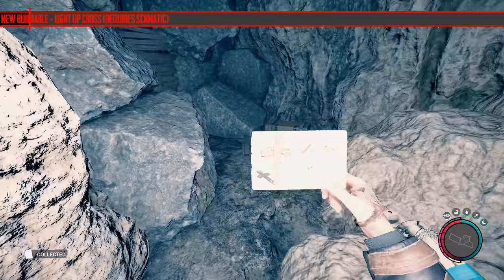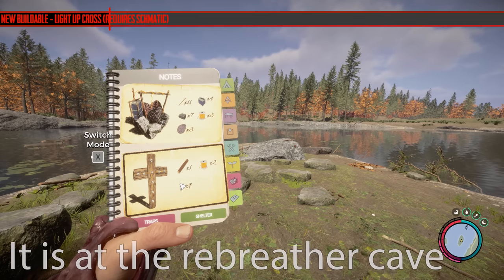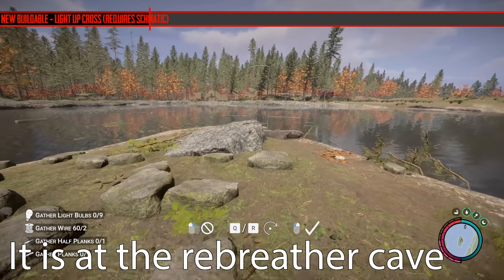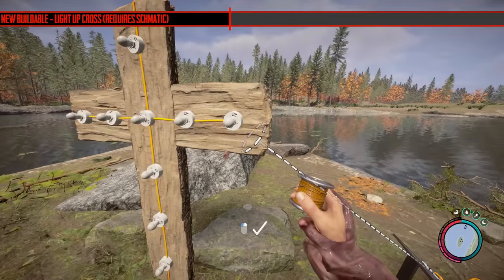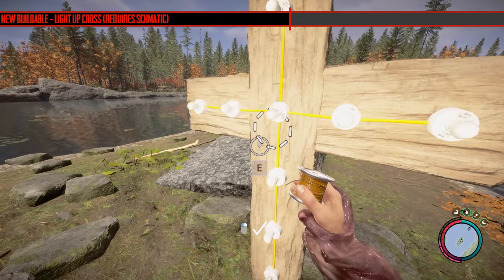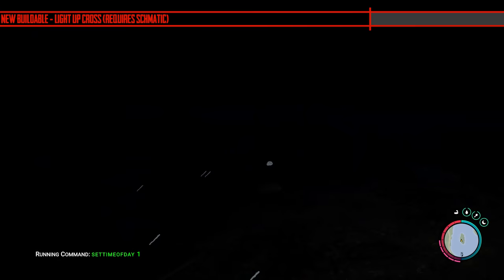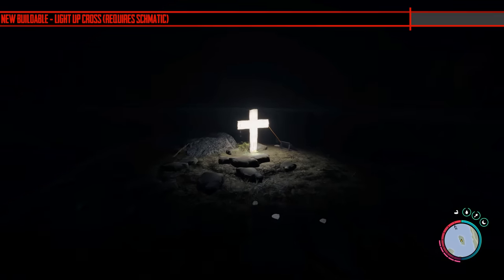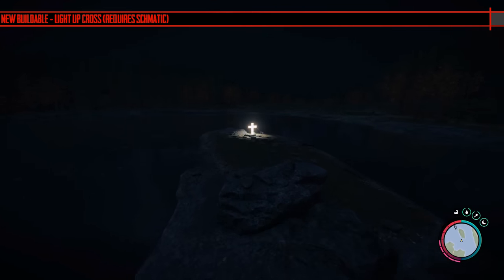There were two buildable items added. The second one was quite difficult to find but it's actually at the bottom of Cave A in that new section they built where there's no enemies. All it is is a cross or crucifix that you build and it's just got a lot of lights on it. Unfortunately it doesn't stay lit for a very good distance — it derenders very quickly as you get further away, so you can't use it as a lighthouse. But it does look cool.